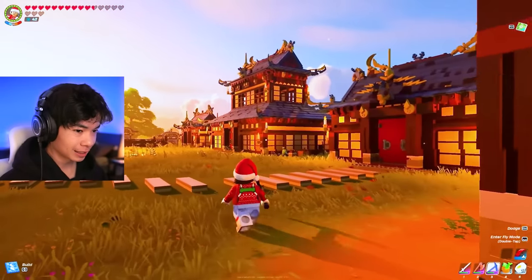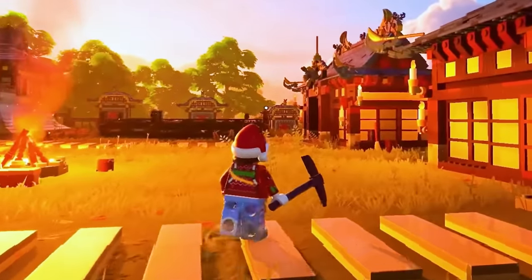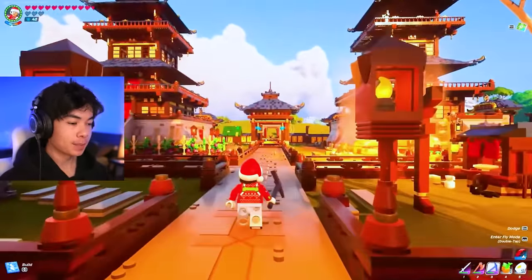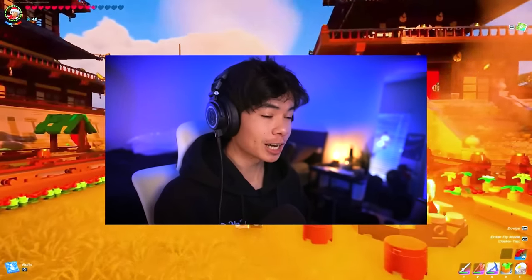We're definitely gonna take some notes and learn some new strategies and building techniques. One that I really like here is that tiled pathway that she's walking on right now. I love that. Look at how impressive this building is — every single corner lines up perfectly, every building is symmetrical. We got a ton of stuff to react to in this video, so we're gonna go on to the next one, but drop a like if you guys want to see more of this.